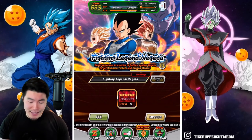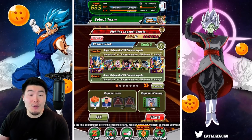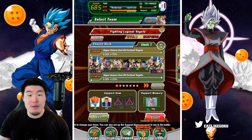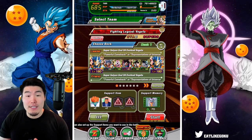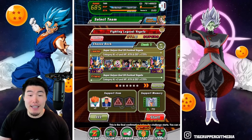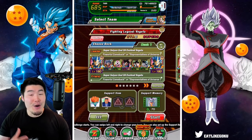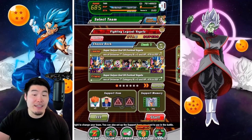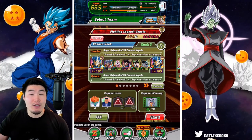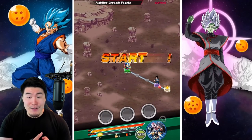Let's jump right into it. The team we're going to be using today is the Powerful Comeback category team, which will also let us complete one of the missions. We've got double Int LR SSP Vegeta, AGL UI Goku, Tech LR Jiren, Int UI Goku, Tech LR Gogeta, and finally Tech Gohan and Piccolo. Items are Princess Snake and Aider, and we also have the Icarus support memory. This team is pretty overpowered so I'm expecting to clear this in our first run.